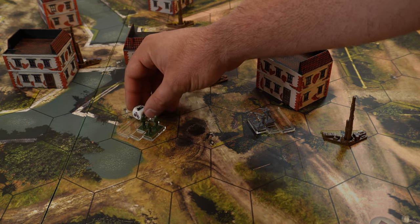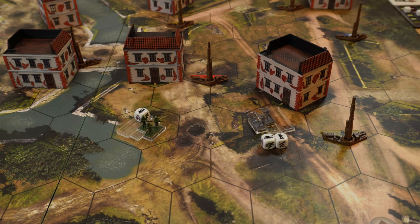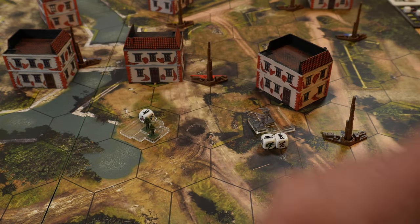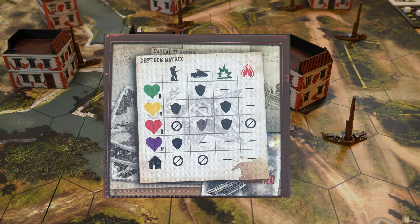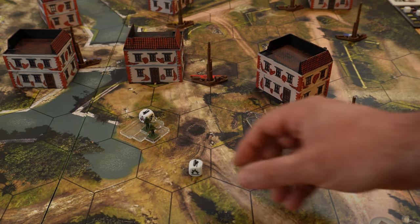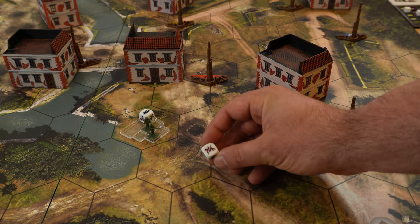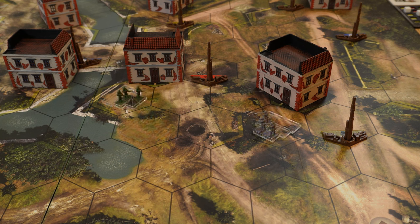Now let's say the rifleman unit was upgraded to apply armor piercing damage on top of their anti-infantry damage. They do two damage to the grenadier while the grenadier does normal anti-infantry damage back. The rifleman squad loses one health and one health is removed from the grenadier — but the armor piercing case is different. Looking at the defense matrix, green units have some resistance to armor piercing damage. The grenadier unit rolls the defense die: if the outcome is a black or green side, the unit takes no damage; if it shows a red icon or fire, the unit takes a hit and health drops by one.